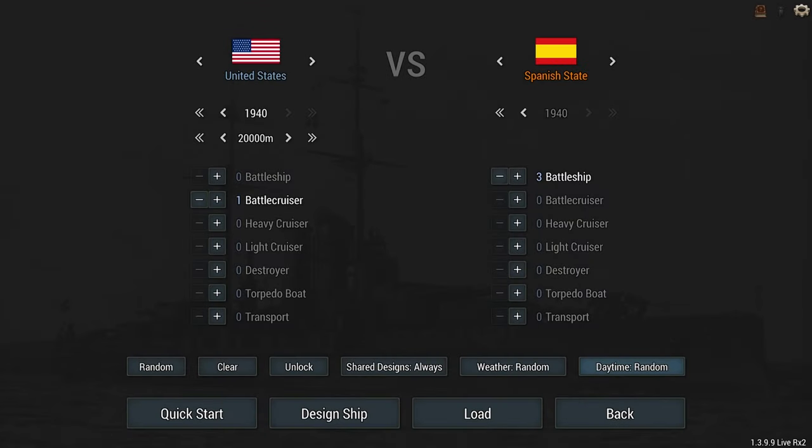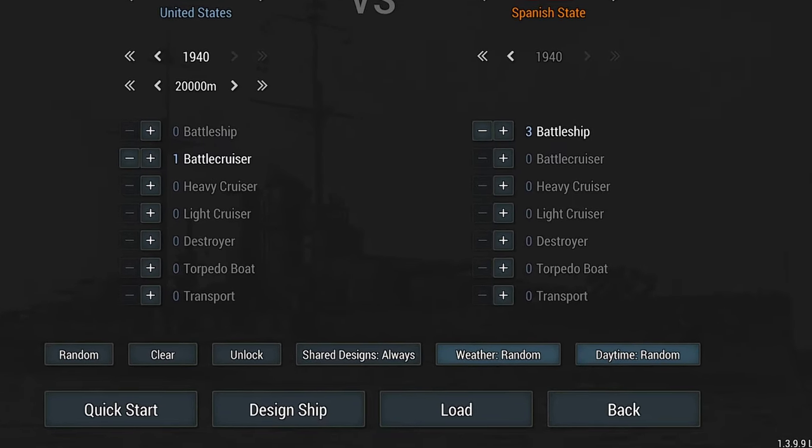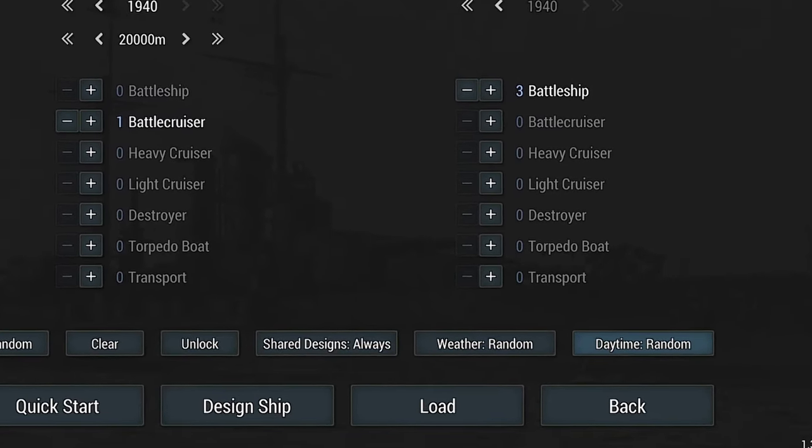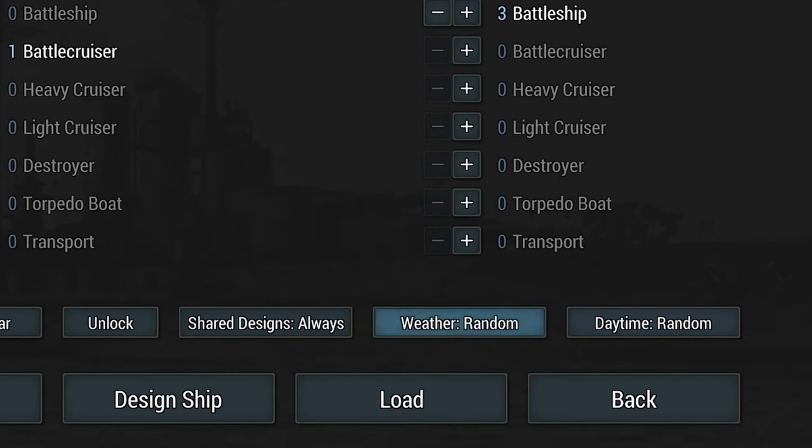The conditions for this tournament will be randomized. Weather is going to be random and daytime is going to be random. What is this going to mean for your design? It has to be able to fight in any weather condition — it could be clear, cloudy, or even stormy. It could be morning, evening, or you could even be fighting at night. You don't know what the situation is going to be.